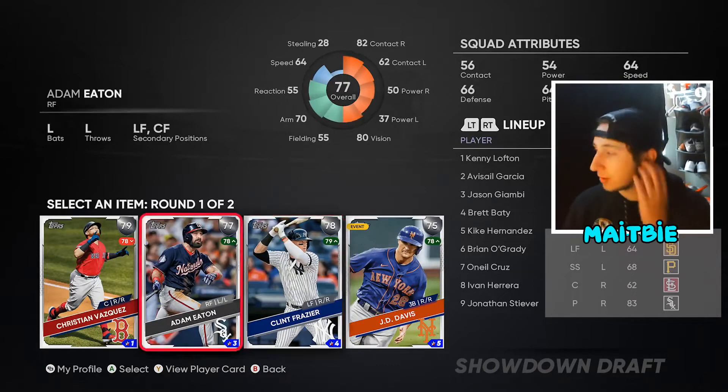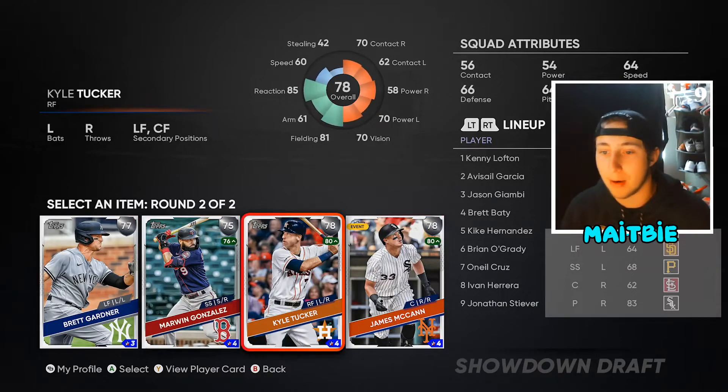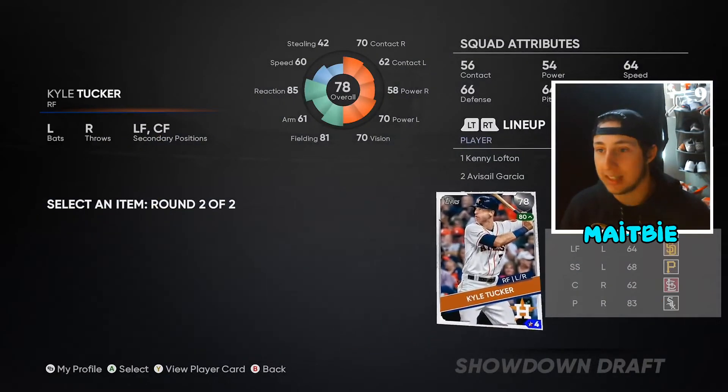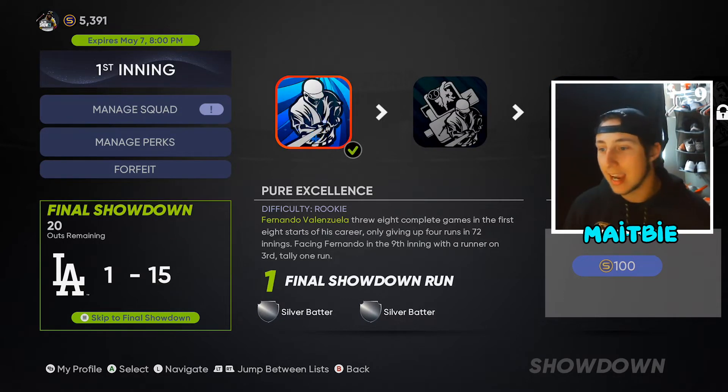We just finished the first moment. Now some of these moments are going to be really easy and some aren't. Every single time, make sure you're taking the best bat possible. Whenever you win, I see Kyle Tucker here so we're probably going to take him — I know he's good against lefties and he's got one of those really good swings. If you mess up challenges it's fine. Some moments are going to be easier, some are going to give up lots of hits, and some are just going to be you closing it down with a pitcher or getting one run with a guy on third. Some are easier than others — if you mess one up, it's not a big deal, just keep going.